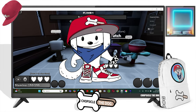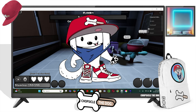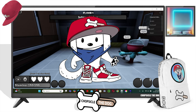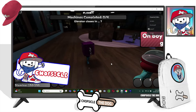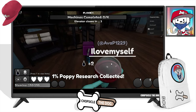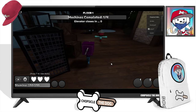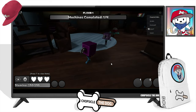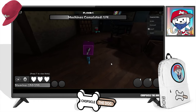I'm your best friend Chopsicle the dog and this is Dandy's World. This is the alpha version so they've still got a lot of work to do on it and it might be different by the time you play it. This reminds me of Bendy's Ink Machine, Poppy Playtime, and Among Us — we have to go around and complete some tasks and also avoid the Twisted.